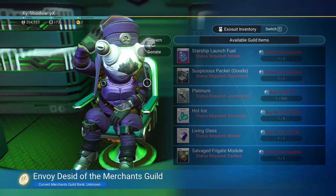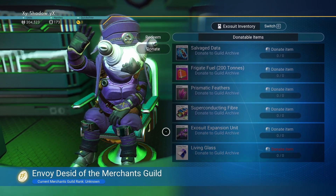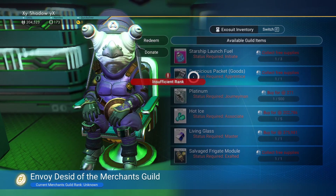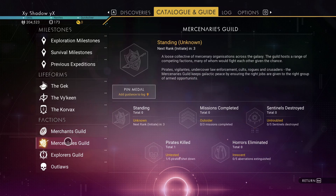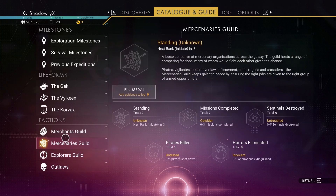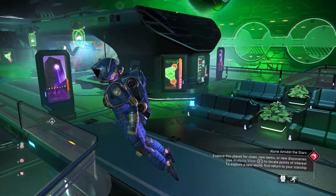This is the merchant guild. Each space station will have a different guild. The merchant guild is based around salvage data and items like that. You can give them living glass, superconducting fiber, and all this different stuff, and you can redeem that for certain items here. Once you level up in these guilds, you can start trading with them. You have the merchant guild, mercenaries guild, and explorer guild. You also have outlaws, which we are going to be going into as we start doing more pirate-y stuff. That's a super cool thing this game has nowadays.